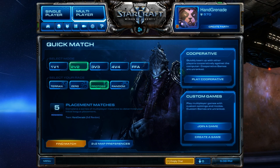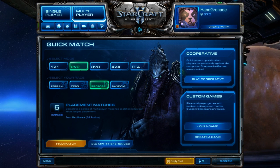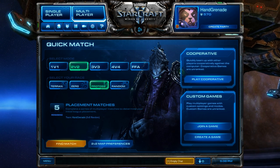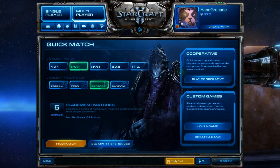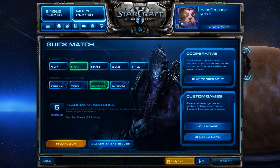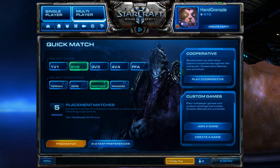Directly below it is the thing that confuses people the most about this achievement. Most people assume that the single player tab's Play Custom Game option is what you need, and that's where a lot of people get confused and start to give up on the achievement. But no — you need to be in the multiplayer tab and create a custom game there, which is the bottom right-hand box. You want Create Game, not Join Game.